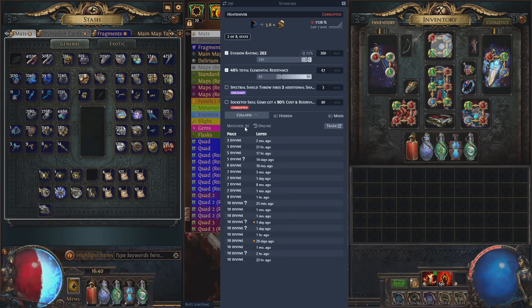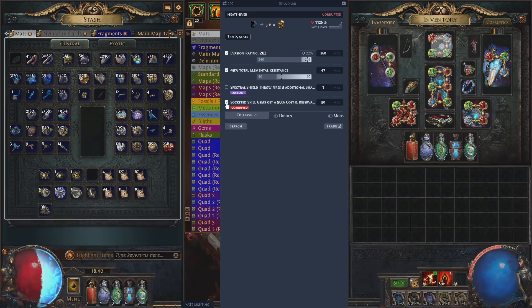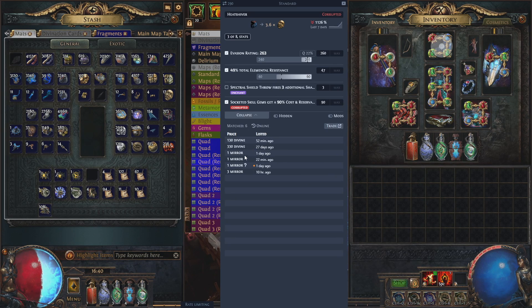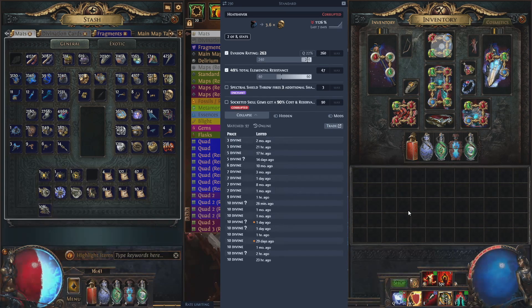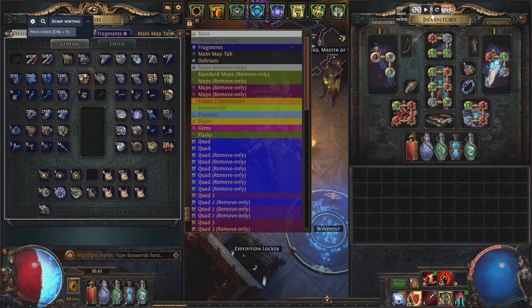You can tell it to look specifically at certain item properties. At the moment it's only selecting Heat Shiver evasion and elemental resistances, and these are prices of listings — 97 found on the trade site. If you click on Socketed Gems it goes and looks, finding only six on the market at quite expensive prices. You can fine-tune further — there are no results at 90 threshold but two results once you remove that filter. You can also customize these values to match what you have.